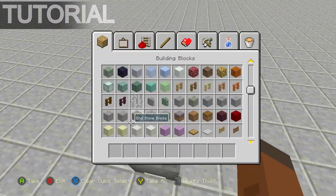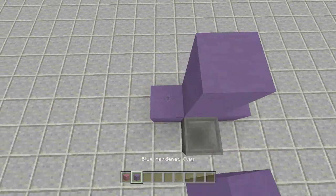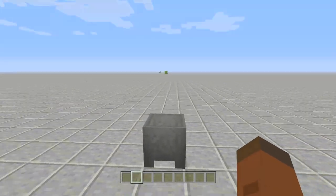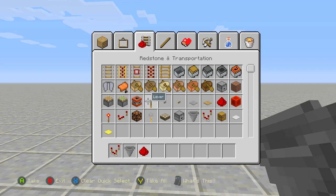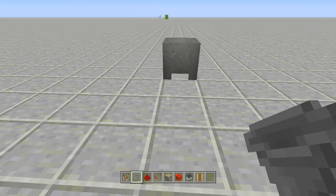This is the exact spot where the trash can is going, and right behind it will be the wall. For this build, the redstone components we're going to need are: a redstone comparator, a hopper, redstone, a redstone repeater, a piston, some sort of power source for the piston, a minecart with a hopper, a rail for that minecart with a hopper, and some other blocks as well.